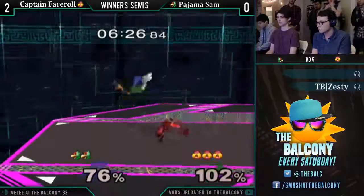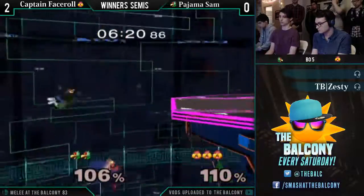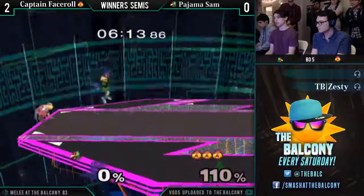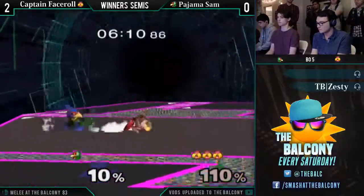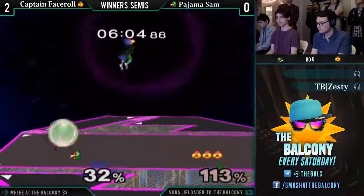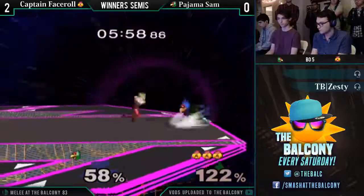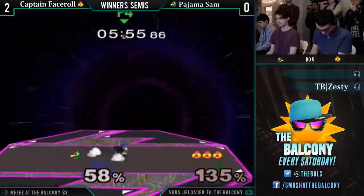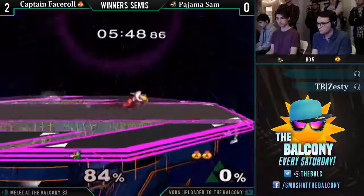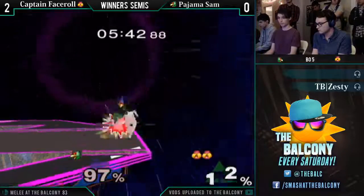What's up? Not a whole lot — wishing for my boy Pajama Sam, but it's looking rough. He's getting wobbled. Oh my god, he almost made that. I could see Cat the Face Roll smirk there — he was like, yeah, that was fun. Ultimately, the biggest thing that keeps getting Pajama Sam is that he just gets grabbed, takes so much damage, and just can't get out of the tech chase — it's really demoralizing. He's the reaction tech chase god — yeah, he's the best tech chaser in the world. He doesn't even dash dance — he just stands there and goes.